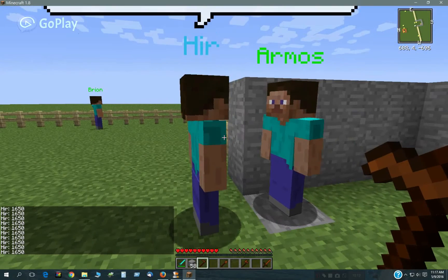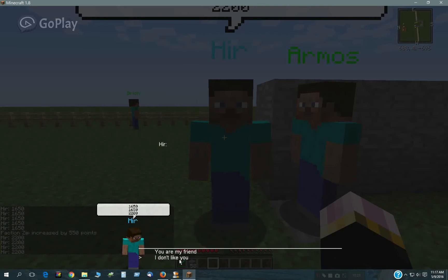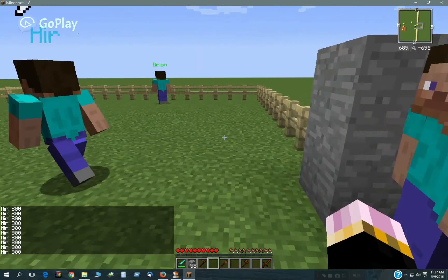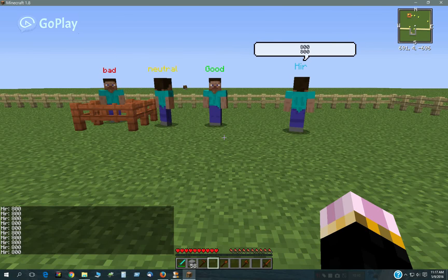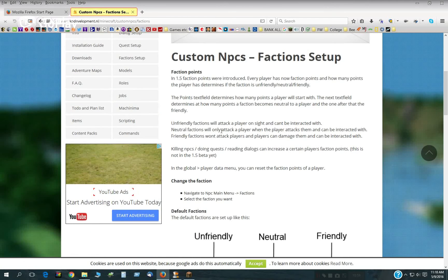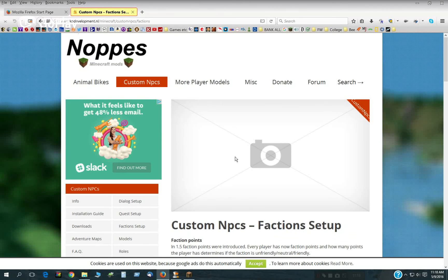So that's how factions work — they're not something you join. 'You're my friend' — he goes up. 'I don't like you' — he goes down. I hope that clears some things up, because there has been talk about maybe in future updates having a way of actually joining a faction. But right now, this is what you deal with. This is on the custom NPC website page — it has a lot of information also about setting it up and how to get NPCs to fight mobs and other factions. I hope that helps, I'll see you later. Bye. Thanks.